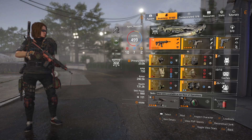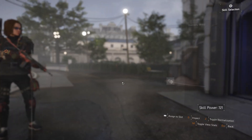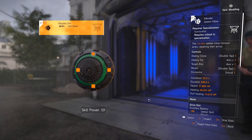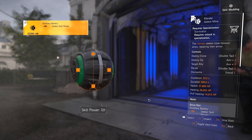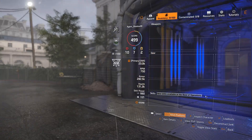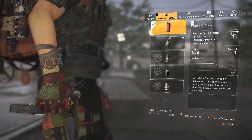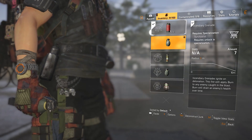I have the Seeker Mine with Survivalist — that's what I'm running. For skill mods I have 50% healing, 80% skill haste, and Seeker skill power. It's good when you're in a jam and don't want to use an armor kit. You can use fire grenades, but sometimes concussion grenades are a lot better — for PvP the concussion grenades are probably better.